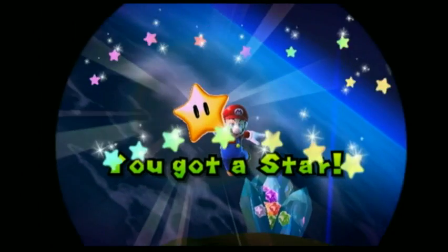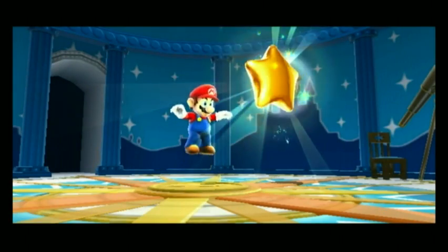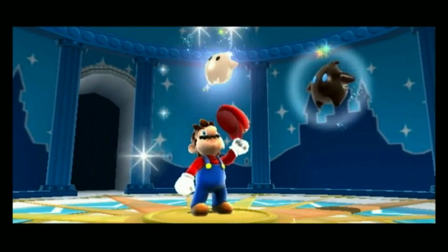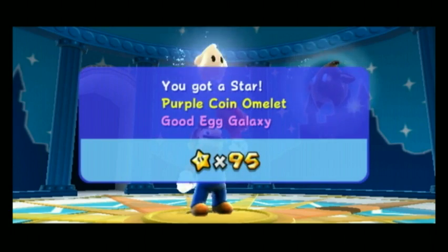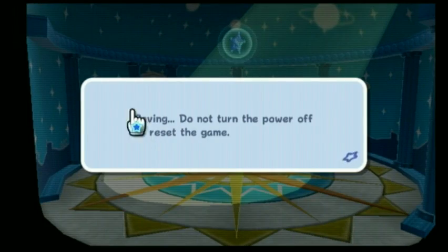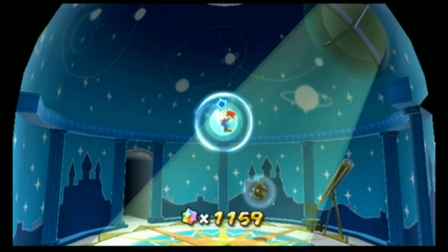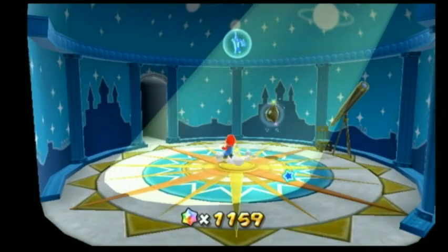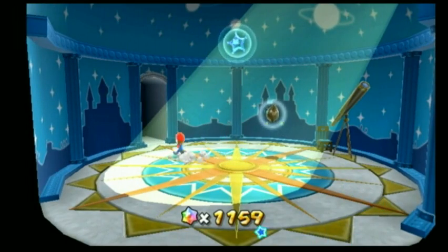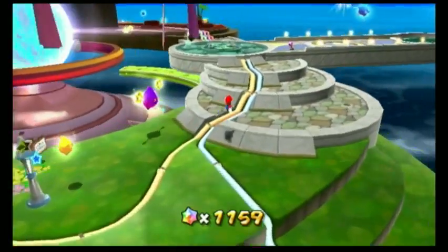These purple coin challenges can actually take a while because they can be pretty tricky. If you die, you have to restart the entire mission because it's a comet. There are some purple coin missions so tedious - some can take like 15 minutes for one mission. I'm not joking. They have to supply a lot of extra content. The purple comets are basically extra content you don't have to do, but they still take a while.